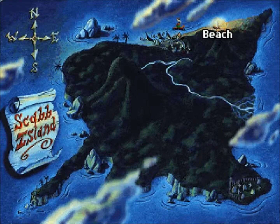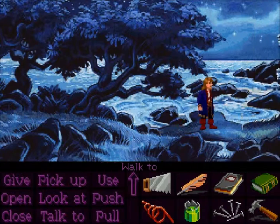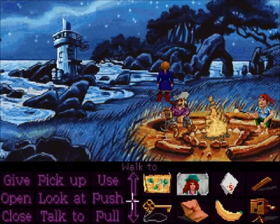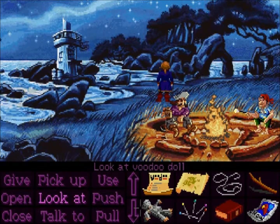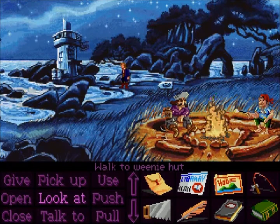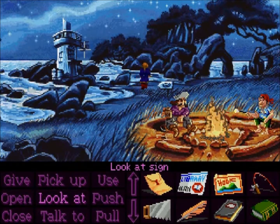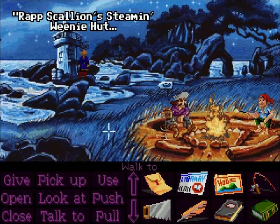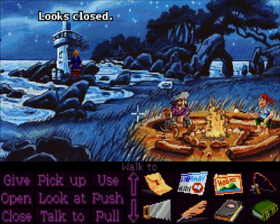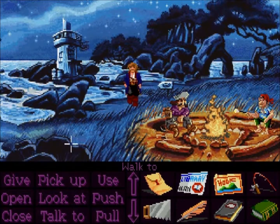We know that the Wiener Hut owner - I don't want to skip ahead because some of you may have never played this game. Steamin' weenies, 20 feet. I did read the book, and it said that one of the crew members made a Weenie Hut on Scabb Island, and he's here. Well, it's closed. Rapscallion Steamin' Weenie Hut - that's it. I know his name. This door appears to be locked. Door's locked, so we need to talk to Rapscallion.